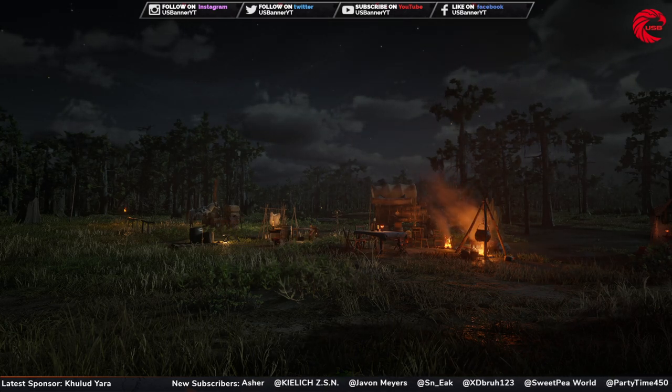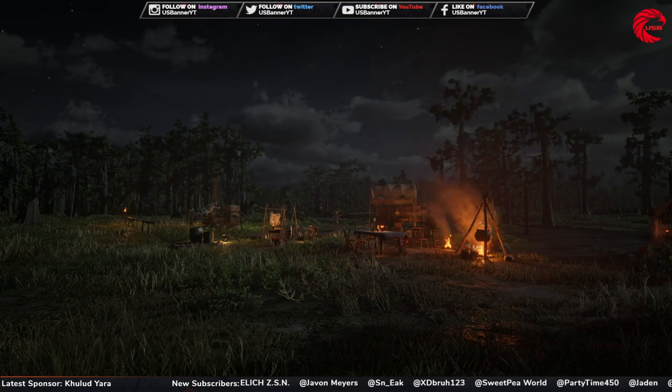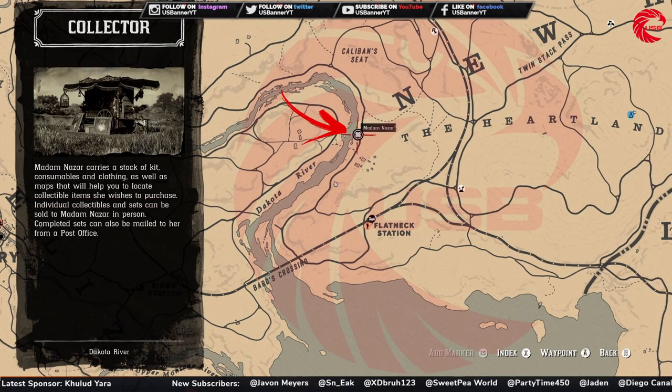First of all, we are going to start with the Madame Nazar location for today, 9th November. Here is the location: you can fast travel to Valentine, go to the Bluewater city beside the Dakota River, and you can find Madame Nazar over here. Lots of people comment that you cannot see her on the map — you actually cannot see her on the map until you go to this location, so don't worry.